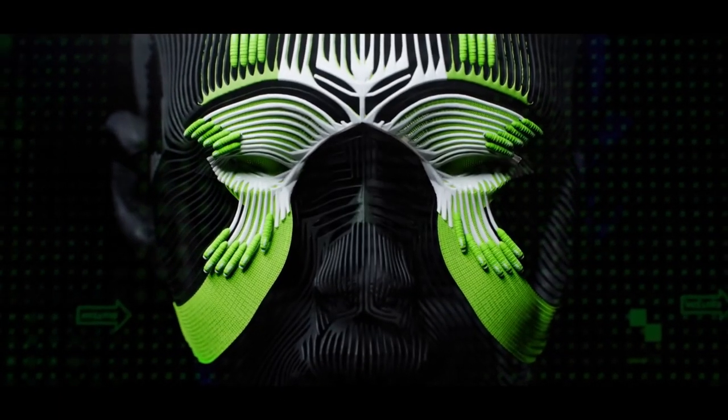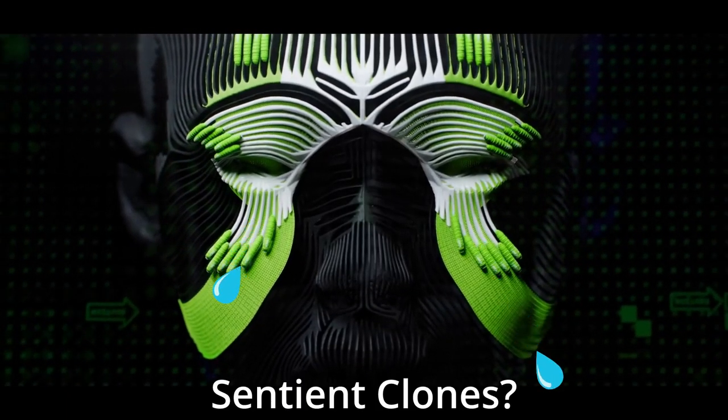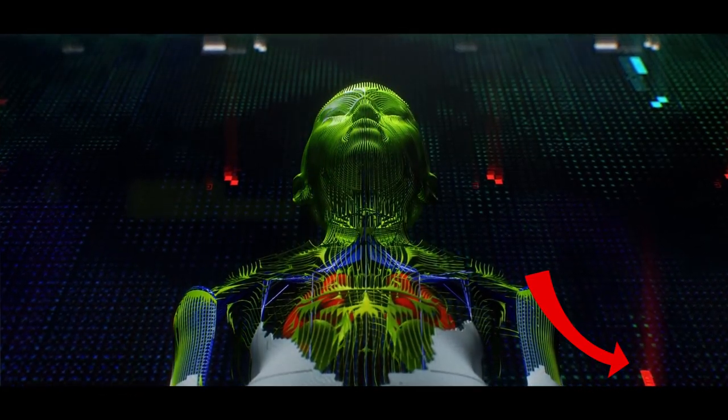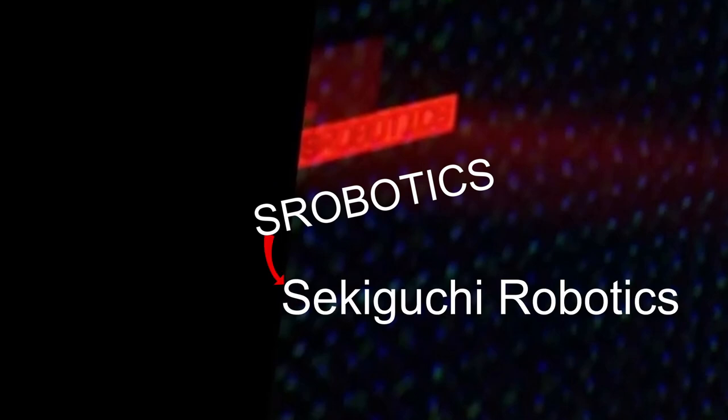It looks to me like this clone that's being built is crying. In the top right, it looks like that caution code from before, and in the bottom right there is red text — it's hard to read, but I think it says S Robotics. This might be another subgroup of Sekiguchi. This is the second digital figure. There is interesting imagery here — the figure is overlaid on the clone.